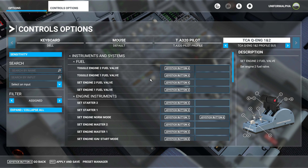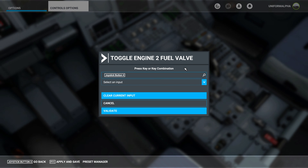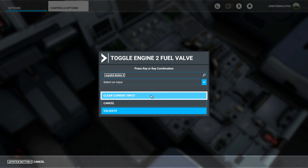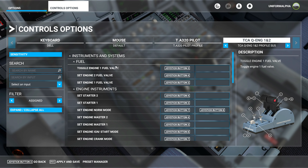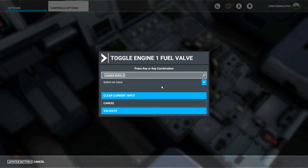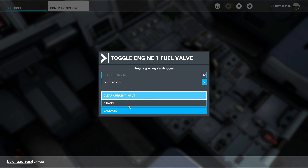There are two options you need to delete for the engine switch to work. The first one is 'Toggle Engine 2 Fuel Valve' and the second one is 'Toggle Engine 1 Fuel Valve.' Both of these settings now need to be deleted. This seems to be a change introduced by Sim Update 5, and we can fix this simply by deleting these two options.